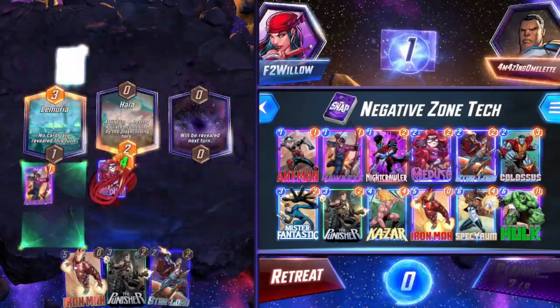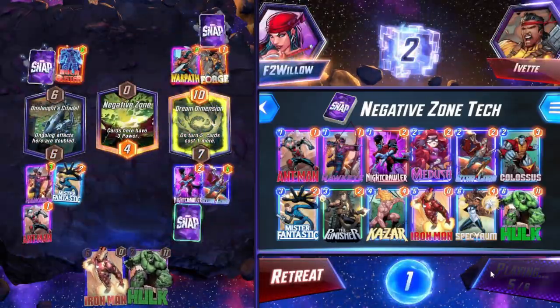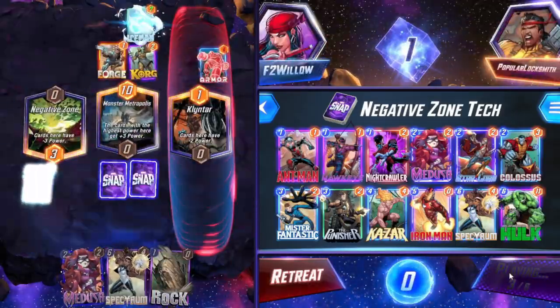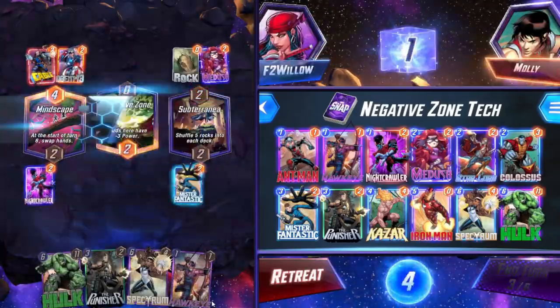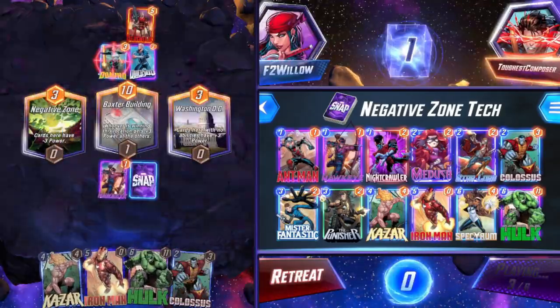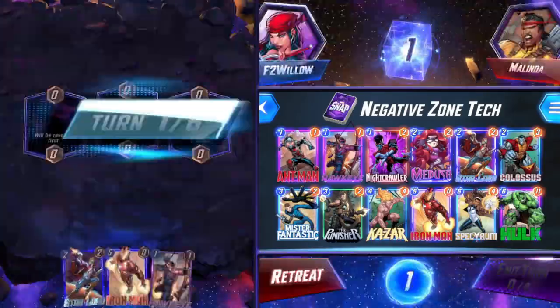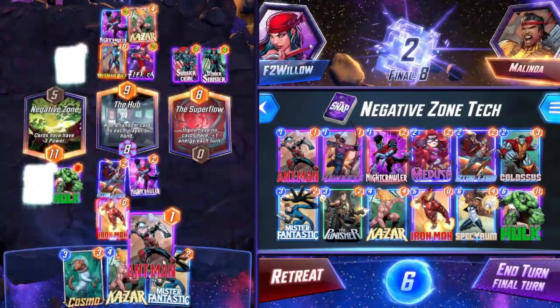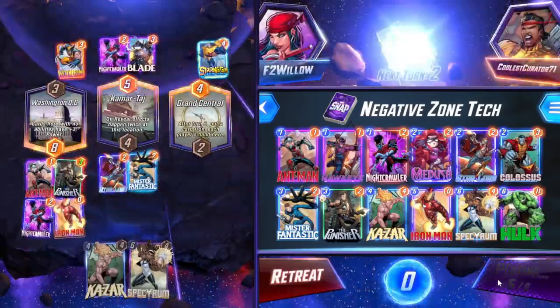I say zero cards unlocked — that's not exactly the case. The goal of the challenge was to hit Infinite without redeeming any cards after level 16, which is the level that you get Odin on. So that means I have zero mystery cards unlocked. Every card I have is either from the recruit season, the starting cards, or the first 16 levels of the collection track. I don't have any pool one, pool two, or pool three cards.